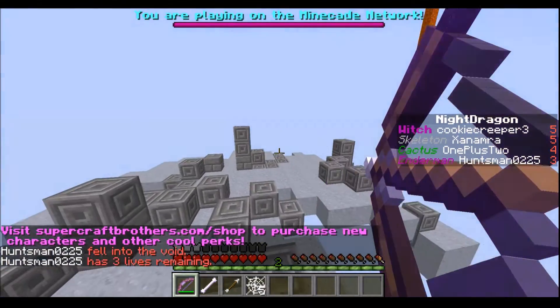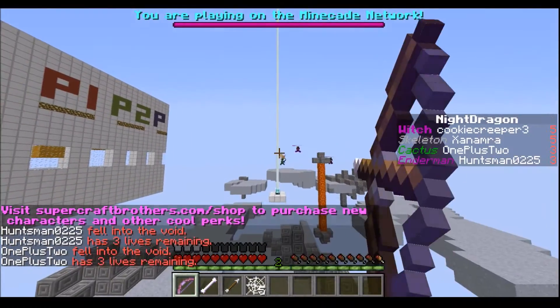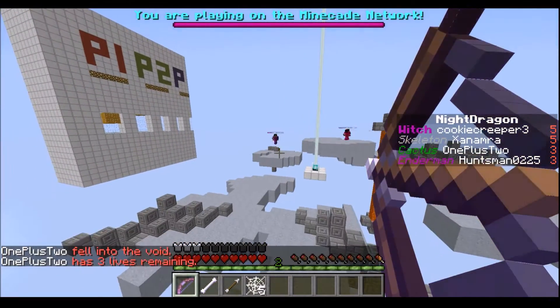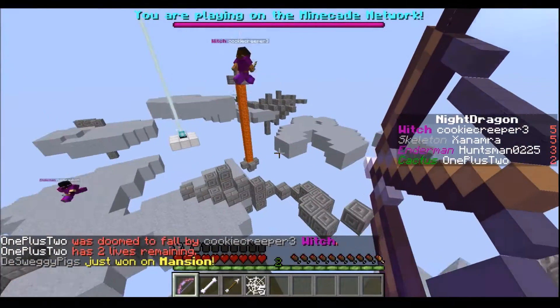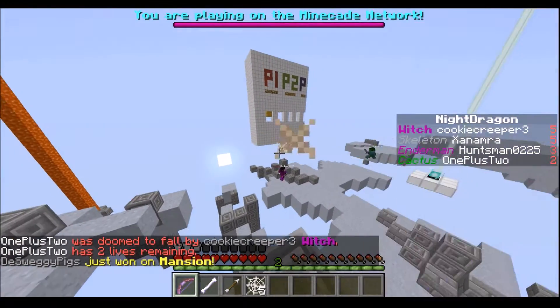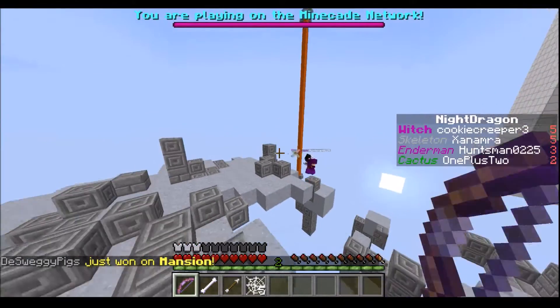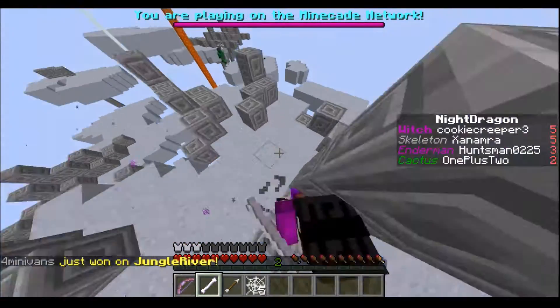Before I forget to mention — when you shoot an arrow, there's a chance that a secondary arrow will fire automatically. Watch up here — there you go, a second arrow fires. So you can potentially have a rapid-fire bow if you get lucky. That's a really nice bonus to the class.